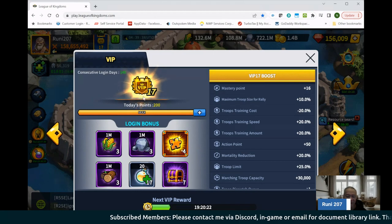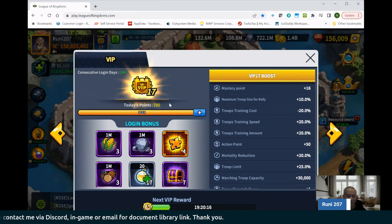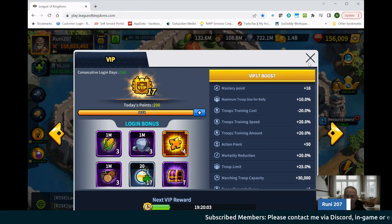At the end of the day, all you have to do is participate in continent versus continent, and over a few successive events you'll be able to get to VIP 17. It's pretty quick right now. I think in the future, NPLUS may nerf the process. Hopefully you'll be able to do it a little bit faster, and they'll probably introduce VIP 18 soon as well.